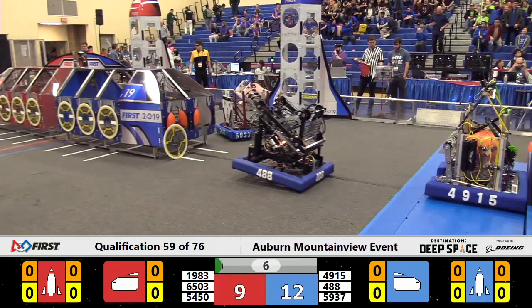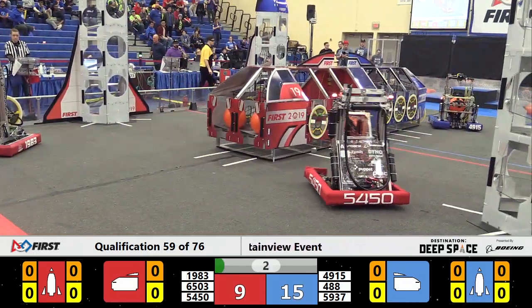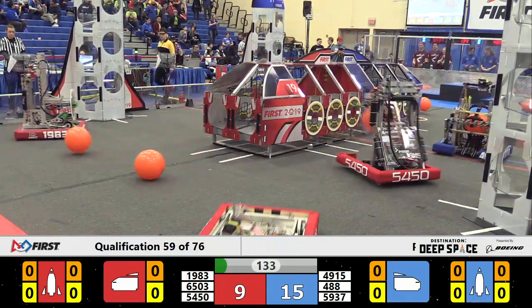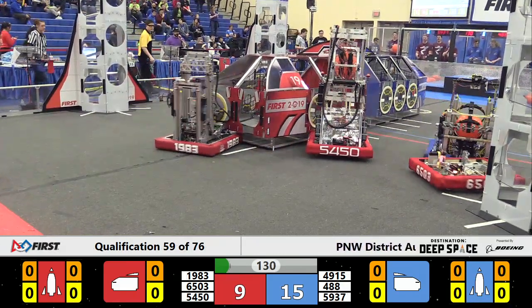488 moving slowly towards the blue cargo ship. They're there. 1983, usually active in the sandstorm, now motionless. But they spring to life as the sandstorm wanes. 15 to 9, the advantage for blue.